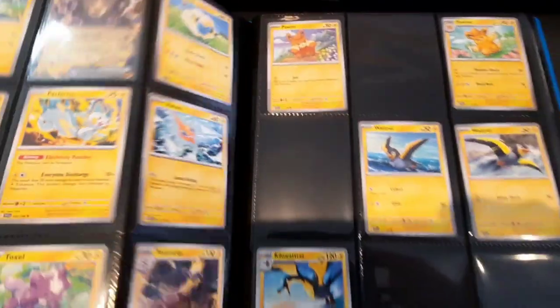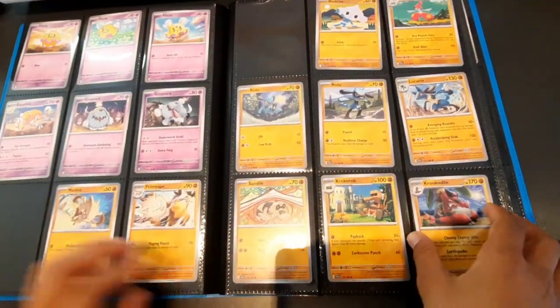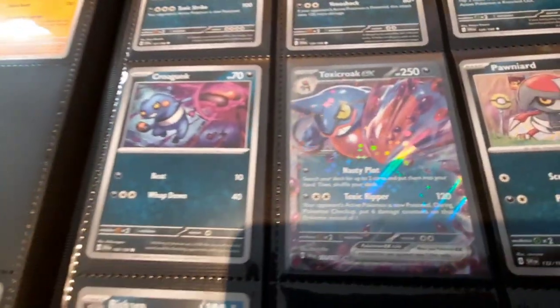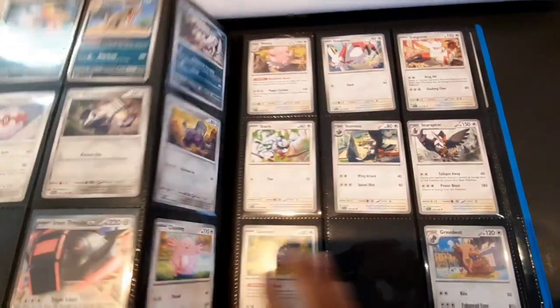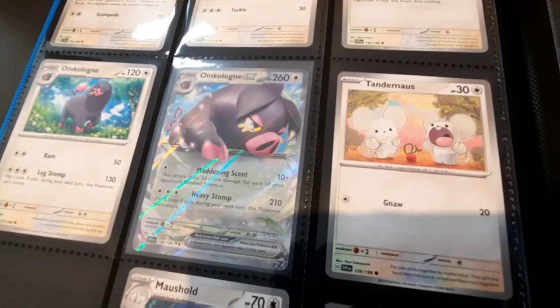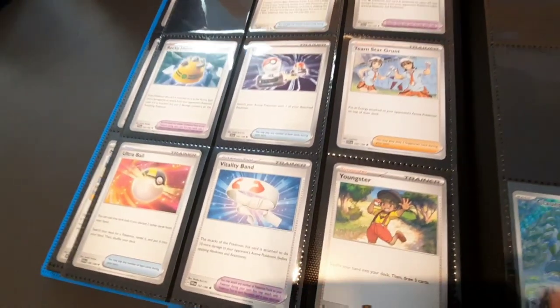The EX cards are apparently quite tricky to pull, but it's filling up nicely. We also couldn't wait to show this — it's pretty epic. Another EX here — Toxicroak EX and Iron Hands EX in there. I love the names — whoever comes up with these names is a genius. It's really filling up nicely and that takes us to the end of our base set.